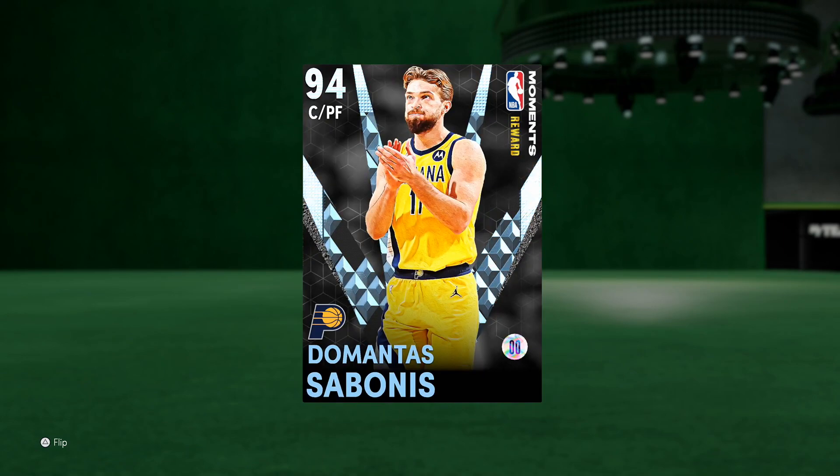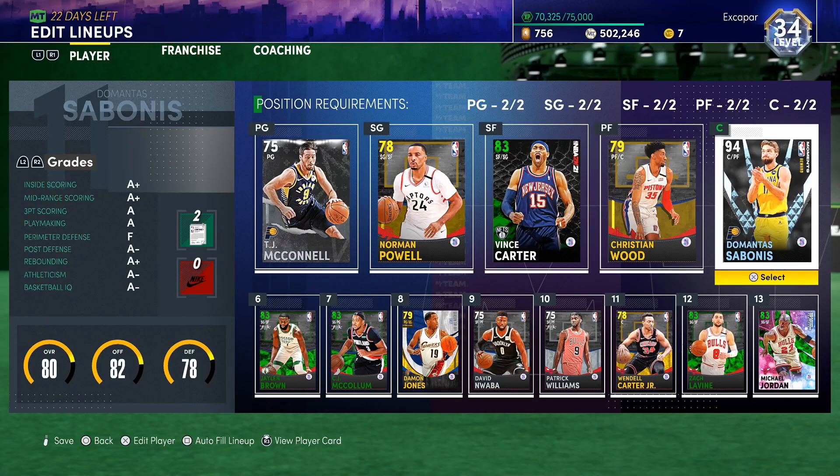You can also see intimidator and rebound chaser, as well as worm — I don't think it'll be too big of a deal in the paint. He's got circus threes and deep threes. So not only can Sabonis play defense in the paint and kill it inside in the post — playmaking like a god — but he also has deep threes to shoot from insane distances, plus downhill, quick first step, and sniper, making him just an absolute beast. Sabonis is amazing.